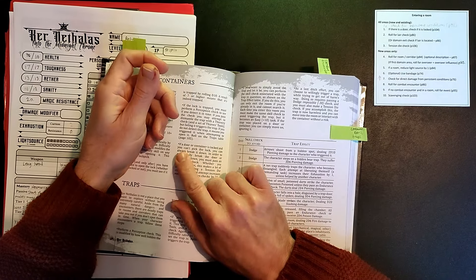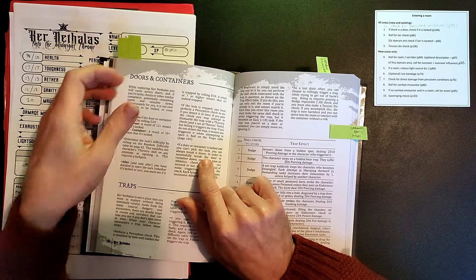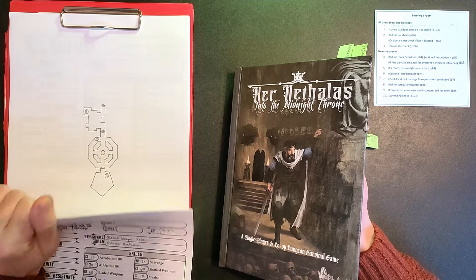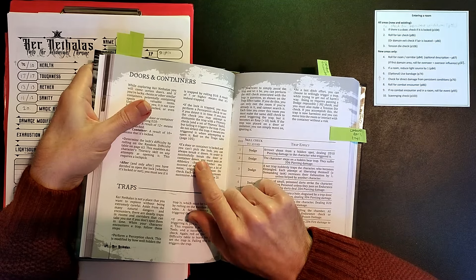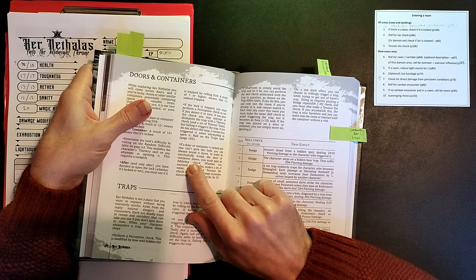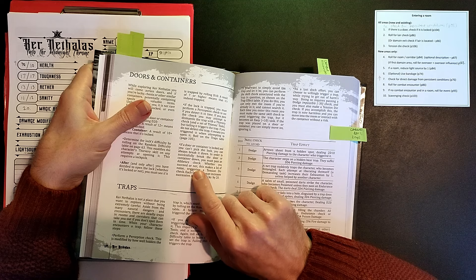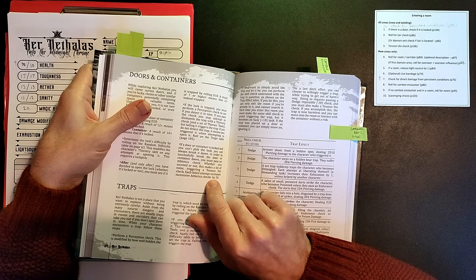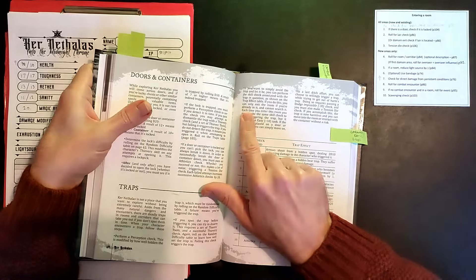If a door is locked and you can't pick the lock, you can always break it down. I'm going to have to break it down since this is our only option. In order to successfully break the door you must pass an athletics check. Whether you succeed or not, this makes a lot of noise triggering a tension die check. Each failed attempt increases successive athletics checks by 20.